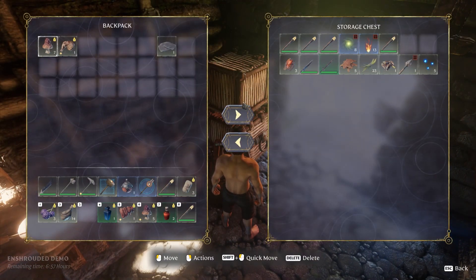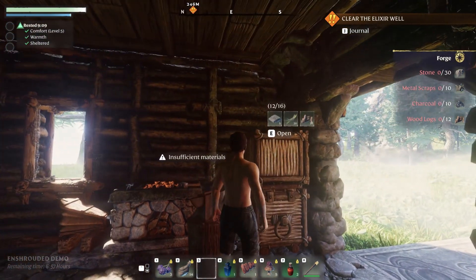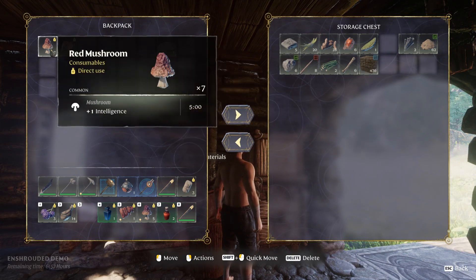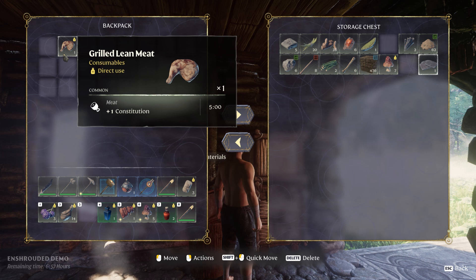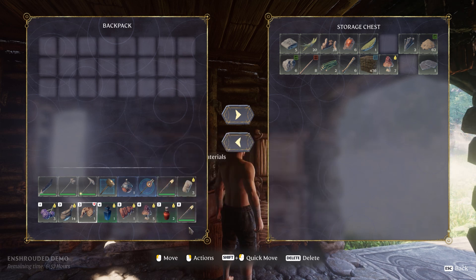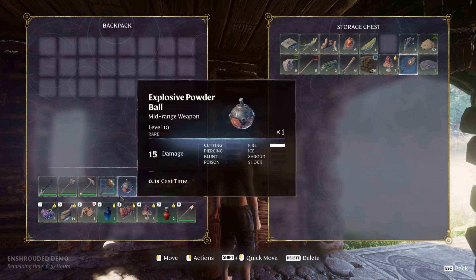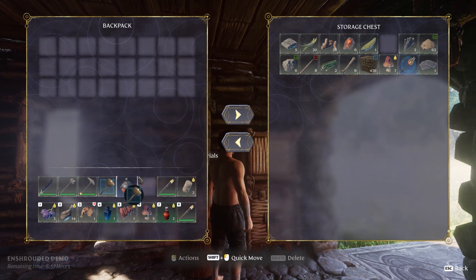I don't have any metal for that one — no more metal, so I need to get more metal. I'll put this away for now. That's grilled so I want to keep that on me. I could put the summoning staff away because I'm not going to summon anybody except when I'm here, and I could put the building hammer away too.